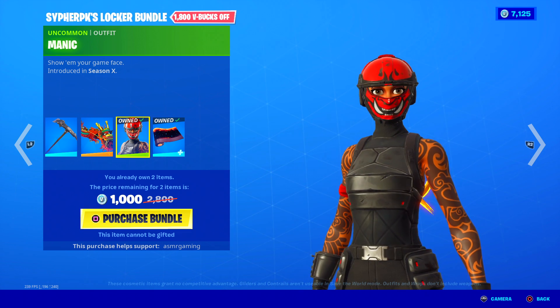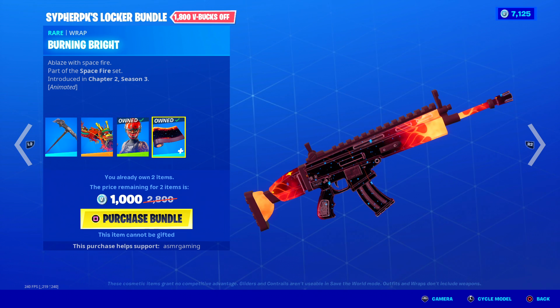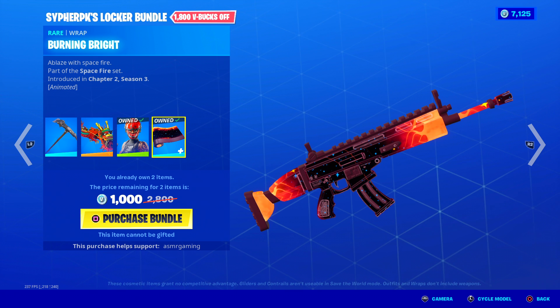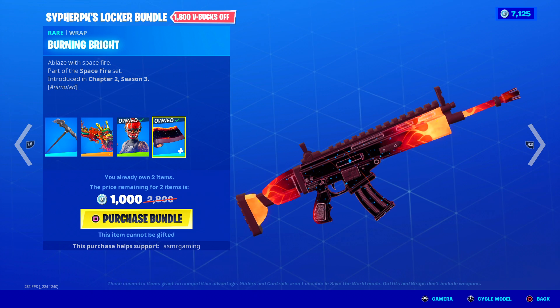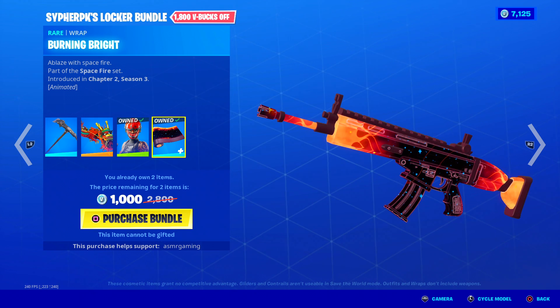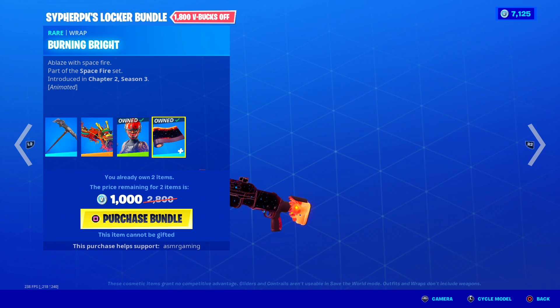Tryhard skin, by the way. Over here we got the Burning Bright wrap — I got this. This one goes with the Star Flare skin, if I remember. Part of the Space Fire set — 'A Blaze with Space Fire.' This wrap looks so cool. It has animation all over it; you can see some of the constellations on it.